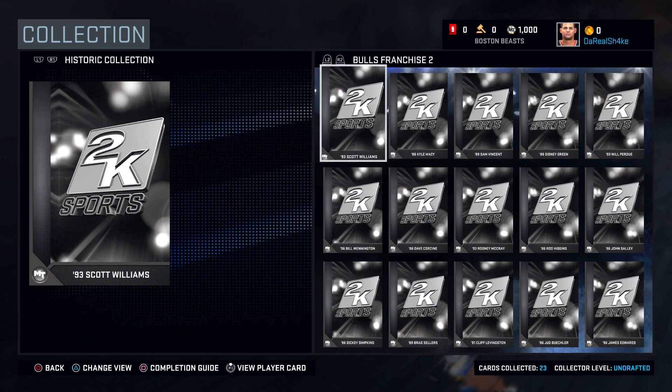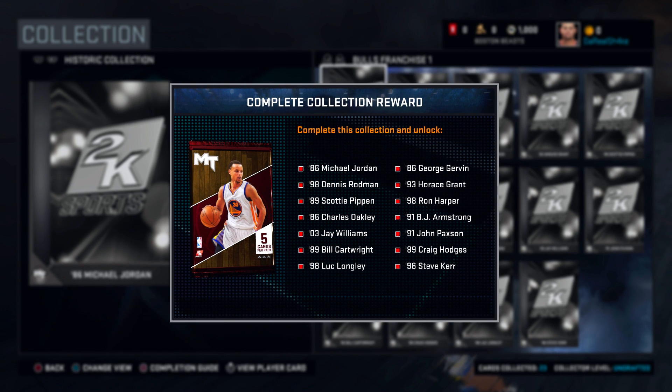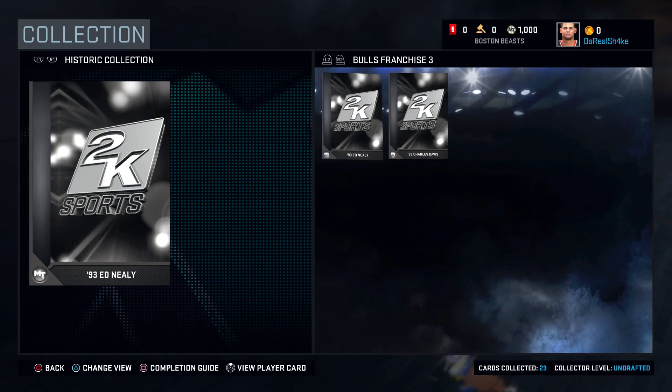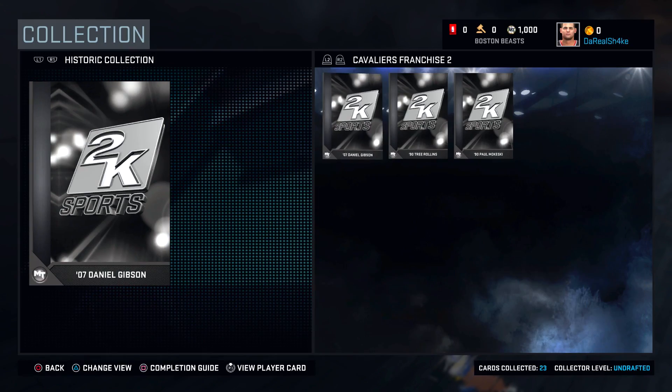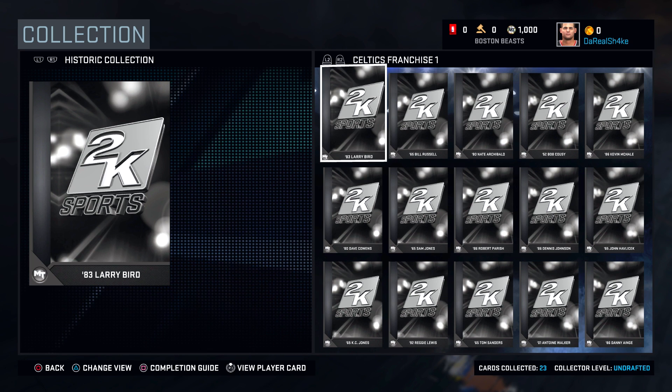I'm not really too sure if that's enough of a reward for me, but we'll see. For some other franchises — like the Bulls — this has to be more, but it's not showing me what it is. Maybe it's 10 packs; I'm assuming it's gotta be more than four. This one is 10 right here for the Celtics, so hopefully the Bulls one is going for a ton.